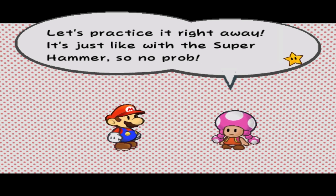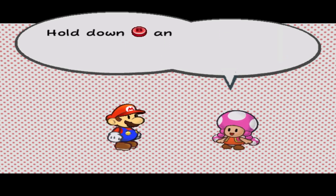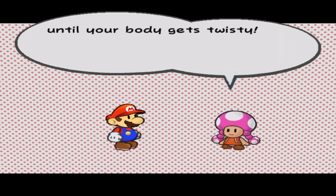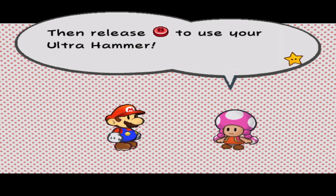Let's practice it right away! It's just like with the Super Hammer, so no problem! Hold down B and rotate the stick until your body gets twisty. How is this a new hammer technique? This is an old hammer technique. It's just ever so slightly different. Stronger. It's just stronger.